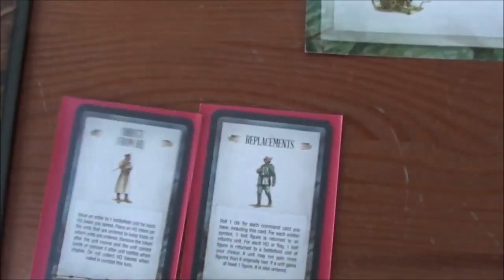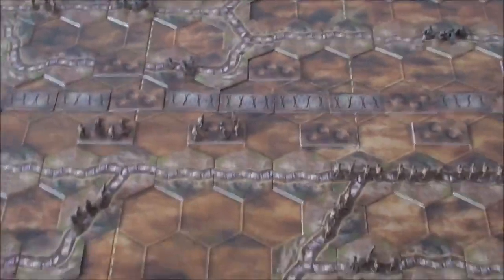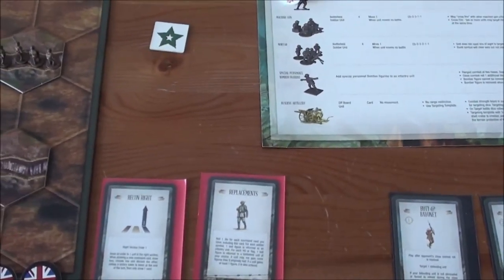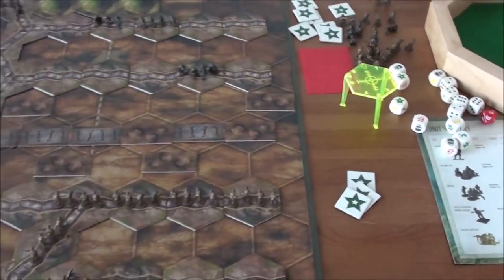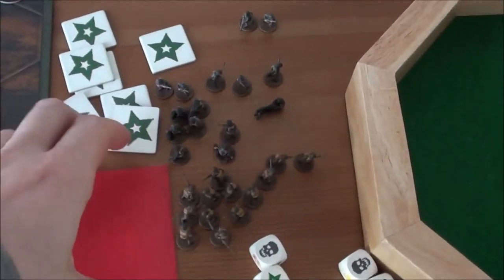Machine gun eliminated and these guys took 50% losses. I'm quite satisfied with that turn. Let's get another one of these - and it's a Recon card. Not exactly what I wanted, but anyway. Then I will grab myself two of these, so I'm now having three HQ tokens. That's it I guess - let's see what the Germans have.